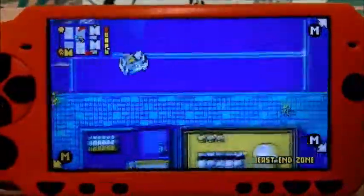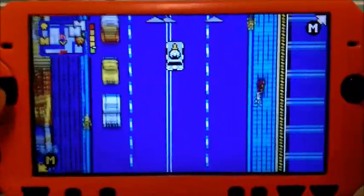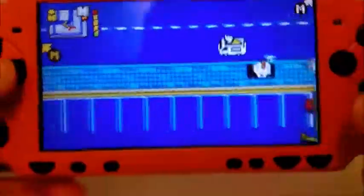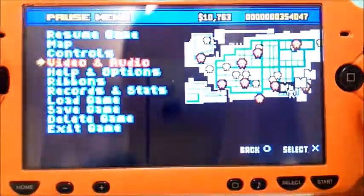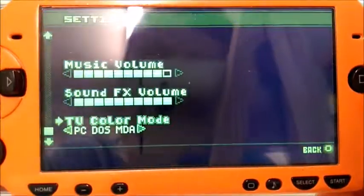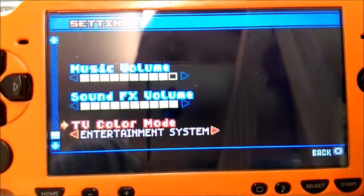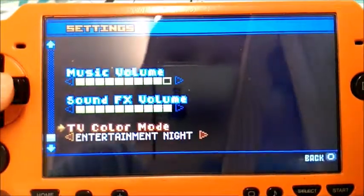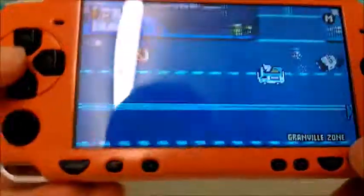This one looks about the same as before, but the roads are blue. Let's do Nintendo — that'll be nice. Oh, there's a jukebox as well. Yeah, so that's good — you can listen to the music. Auto changes it with the references.